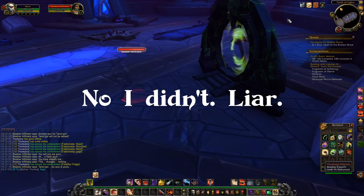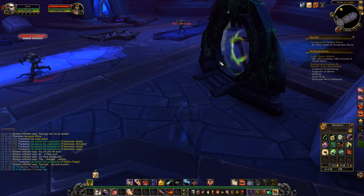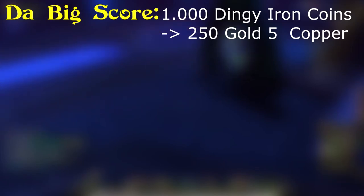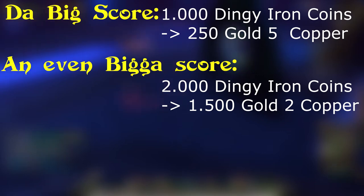Be careful with the quests Grifta offers you. The quests are basically a coin turn-in for gold. There are three different ones in stages — the first is called 'The Big Score,' which will give you 250 gold and 5 copper for 1000 coins. That's fine. The second quest, 'An Even Bigger Score,' will give you 1500 gold and 2 copper for 2000 coins.